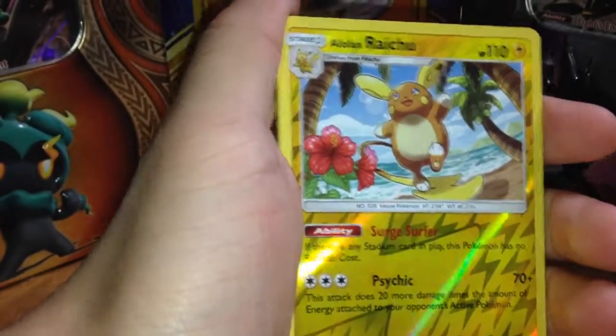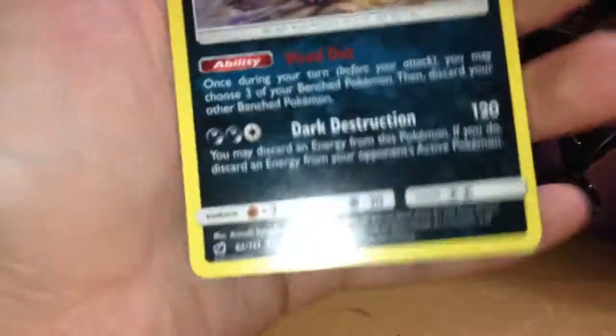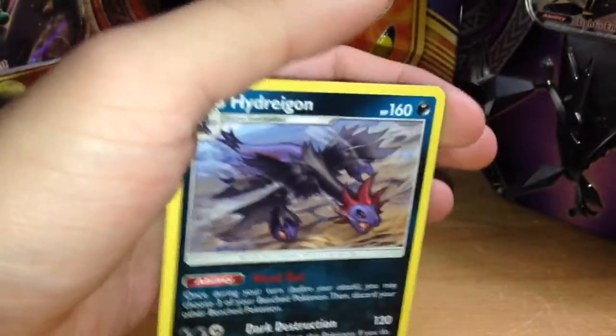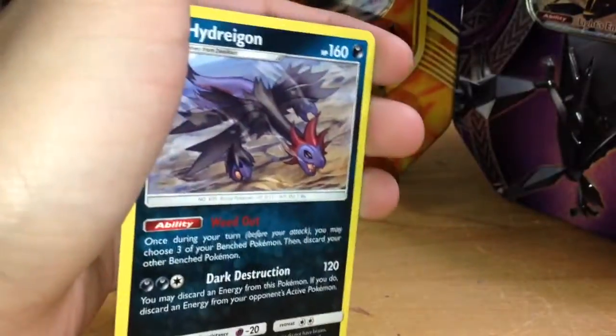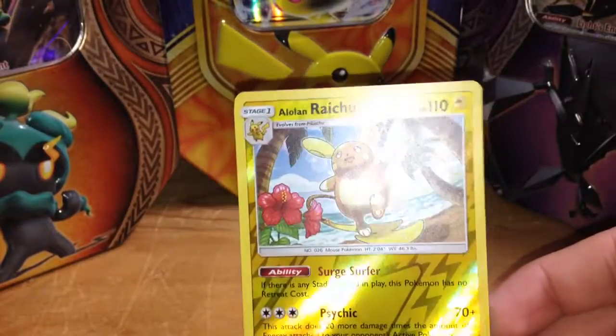Go ahead, Phantom. And we got a Hydreigon — I still like it. I like Gen 5. So this pack wasn't the best, but hey, at least we got a Hydreigon. That's still good. And we got this pretty cool Alolan Raichu. Yeah, that's awesome.